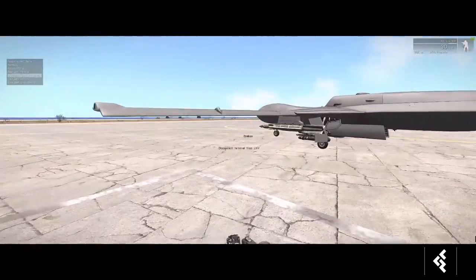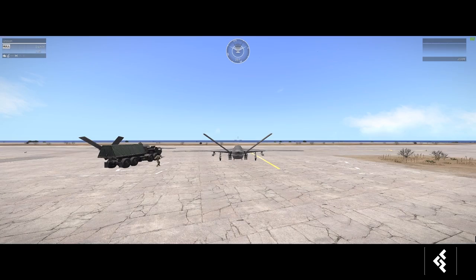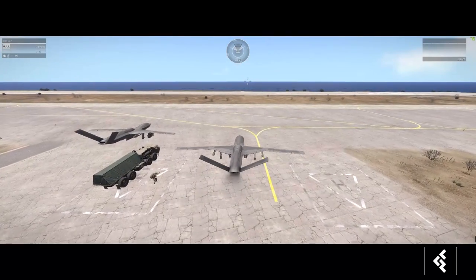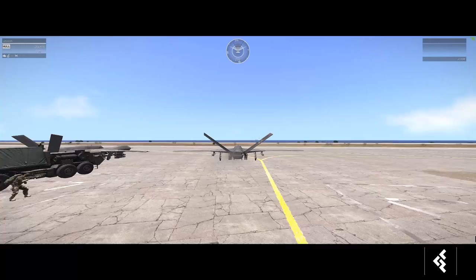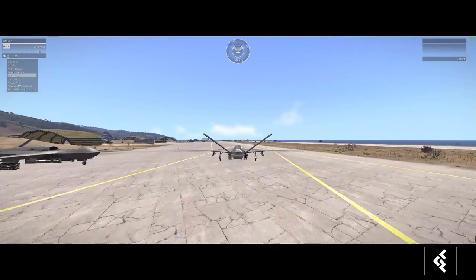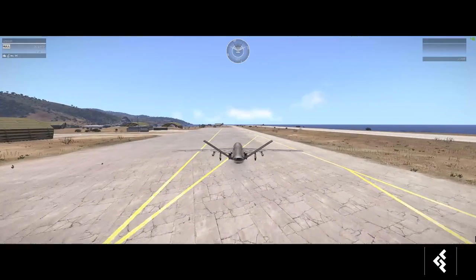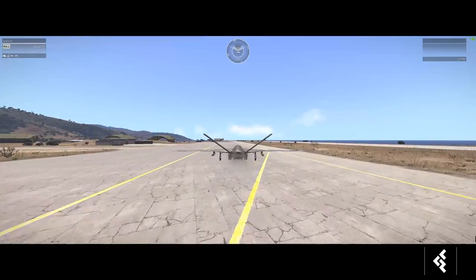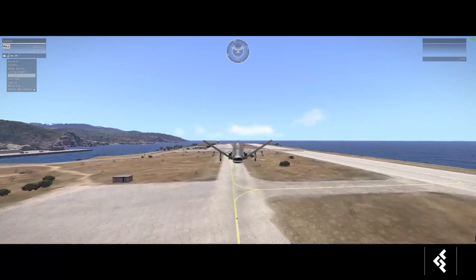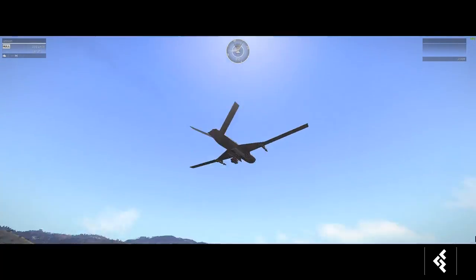To actually control them, go into the UAV terminal and take control. Select the driver, zoom out, turn it on, and you're started. The flight model needs some adjustment — stall speeds and such — but because we've increased the drone's speed significantly, it takes off really quickly. Full speed and you're off the ground in seconds; gear up, flaps up, and you're ready to go.